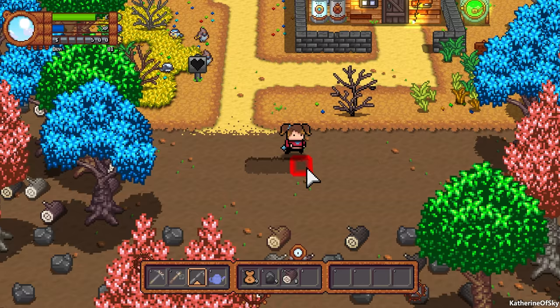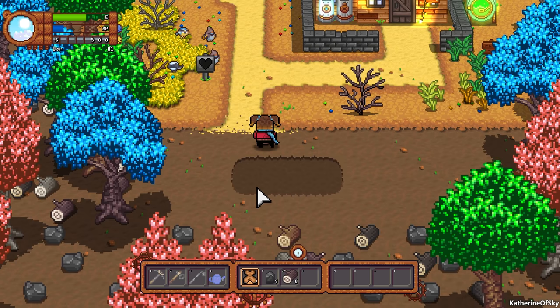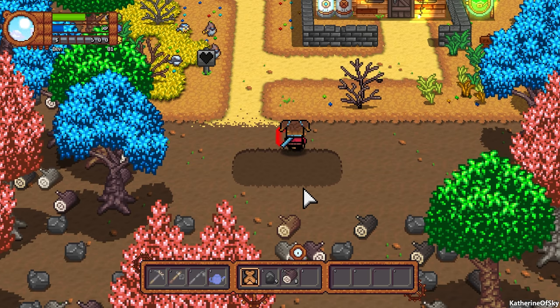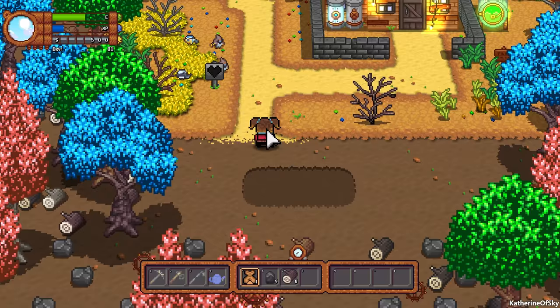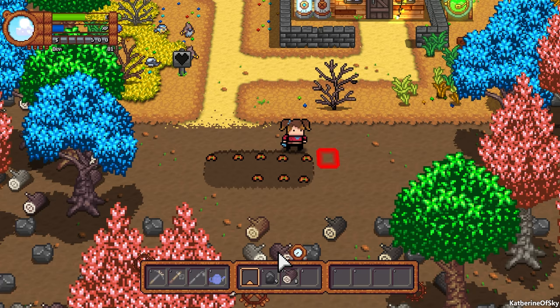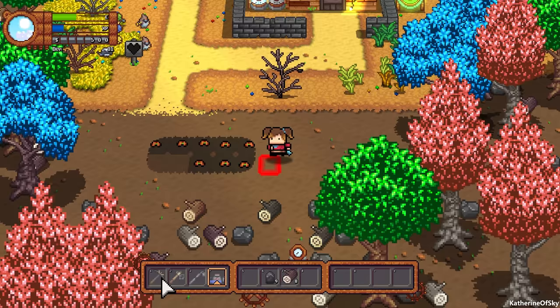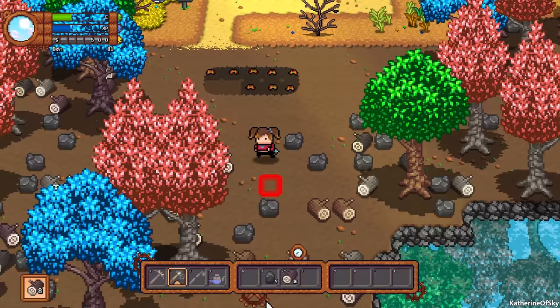We get nine seeds. Then we need one more square — I'll do two and then plant our seeds. One thing to note — I just did the thing I didn't want to do. Whenever you're switching between tools you should always walk away from your crops, because it almost always uses a tool that will kill your crops. I had to learn that the hard way. Now we're left with eight seeds instead of nine.